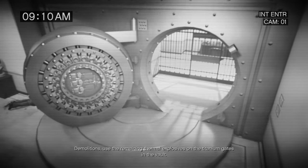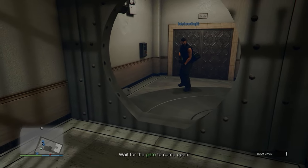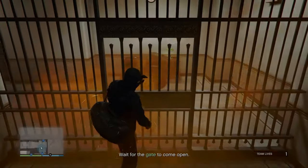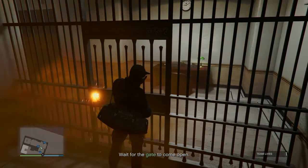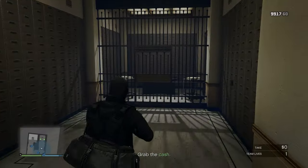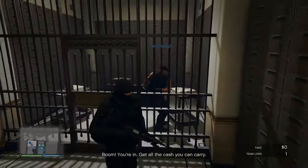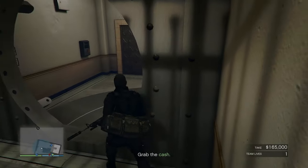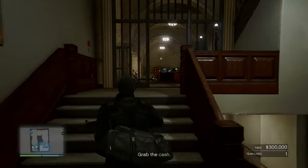The first heist, Fleeca, requires only two players and is a small beginner intro to what heists are about. The second is a prison heist where you need to steal a prison bus, a Velum plane, change files at the police station, steal a Casco from the dogs, and do assassination missions. A lot of YouTubers talk about Prison Break because you need four separate people each doing one specific task — Velum, demolition with the Buzzard, prisoner, and prison guard — and if you don't know what you're doing it can be pretty difficult.